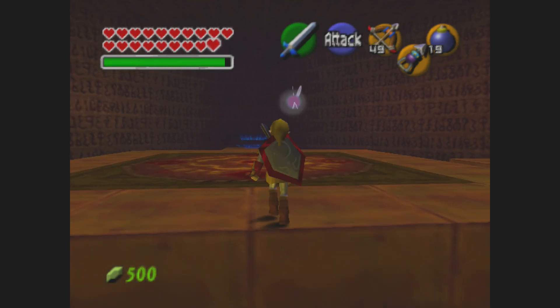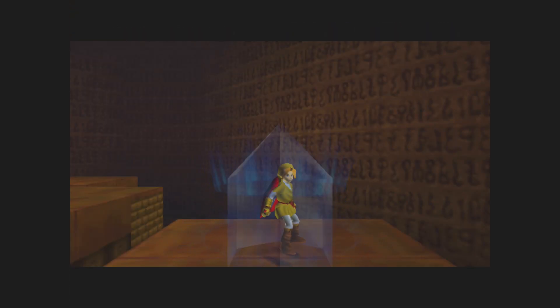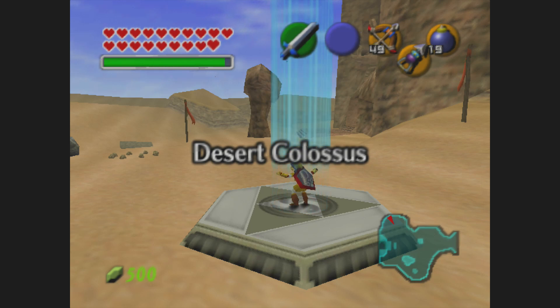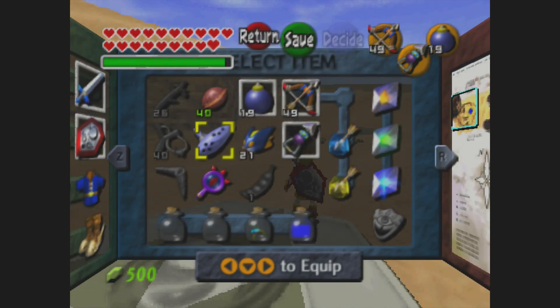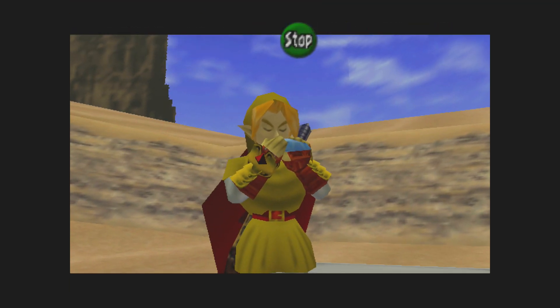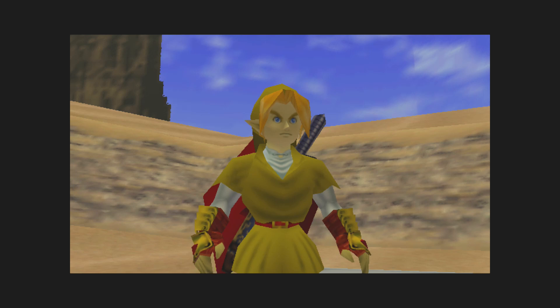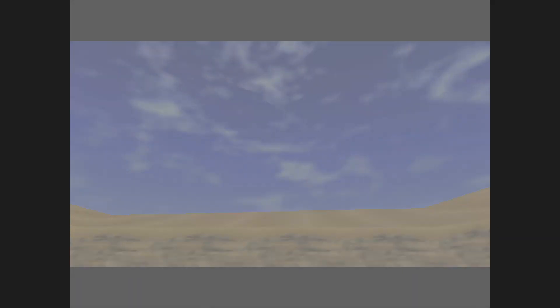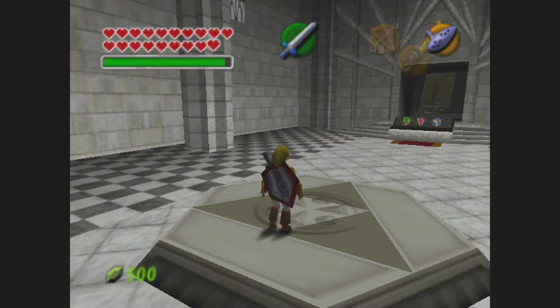We're only missing one heart container — that's pretty neat. Alright, we got the Force Medallion. We beat the Spirit Temple. What should we do now? Let's go into the Fire Temple again until we have another key and the Hammer. So that's kind of an issue.